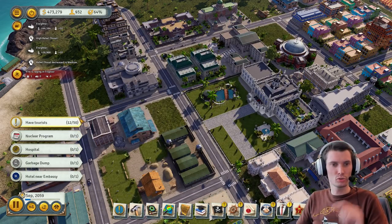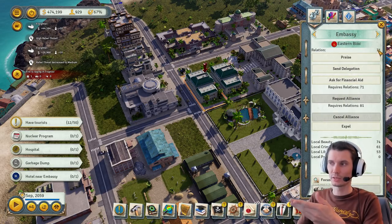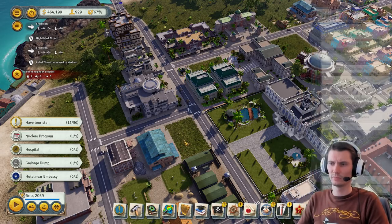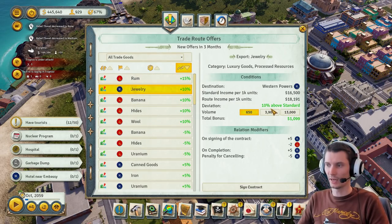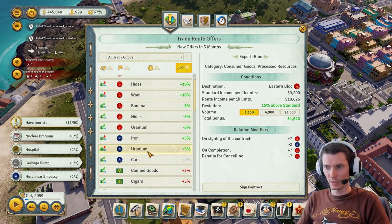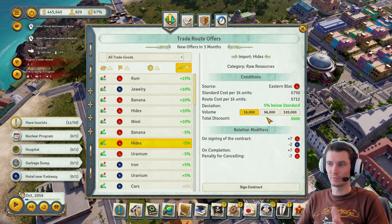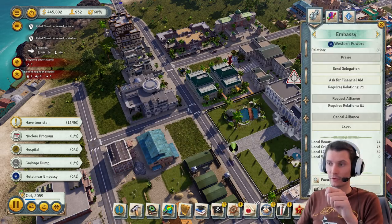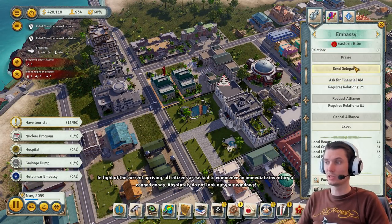I'll switch to praise: with one eastern block at 71 and another at 62, I'll praise both — increasing by ten each. Now the trade route prices should improve slightly. Also, you can import goods if you have spare money. But trade is always preferable first because with trade you get money too. Praise is only useful after trade.